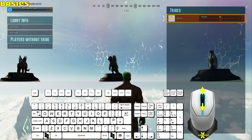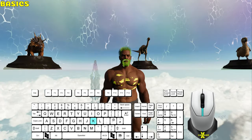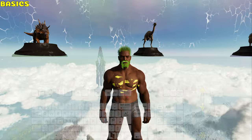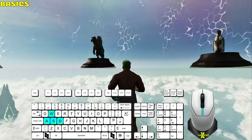For first person and third person view, scroll the mouse wheel up and down. Press K for orbital view. Scroll the mouse wheel up and down to zoom in and out. Move the mouse to look around, and you can still move by using WSAD.